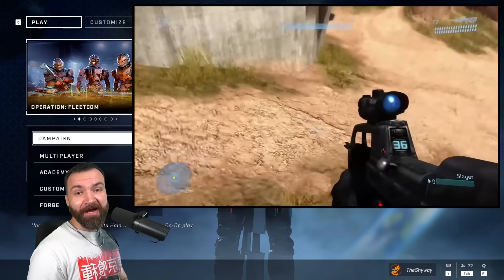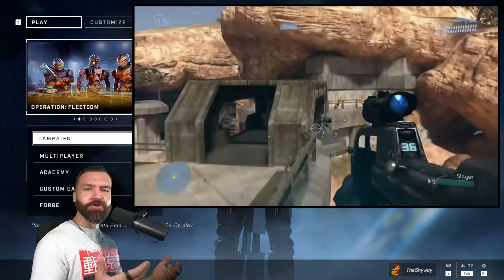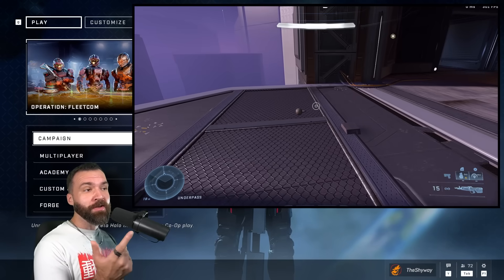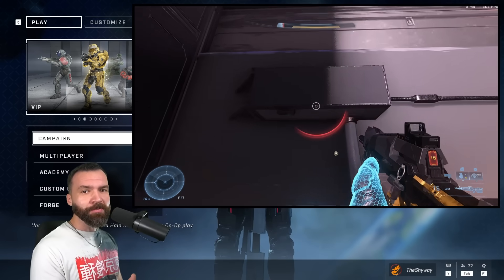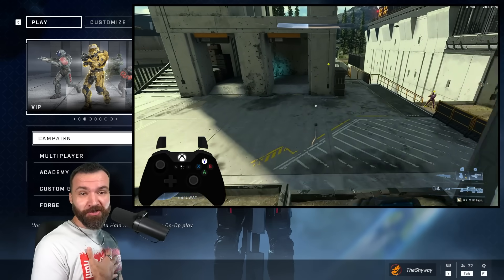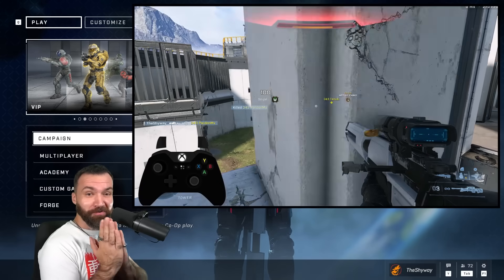That's right, nade jumping is finally back in Halo — a legendary feature in the Halo franchise. Today we're going to discuss it from the ground up: how it works, where to use it, and whether it's a game changer in competitive play. And 343, if you happen to be watching, at the end of the video I have suggestions on how to make it even better — after you fix the servers, please.